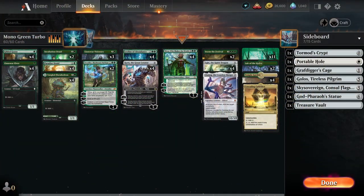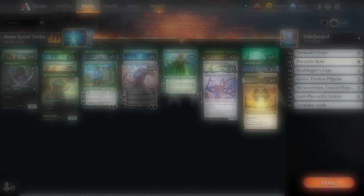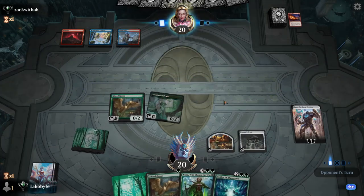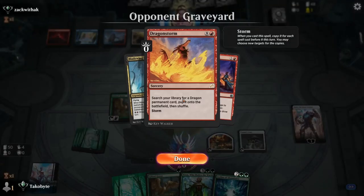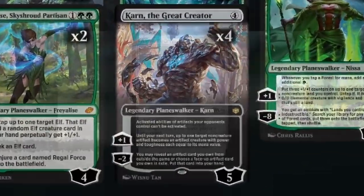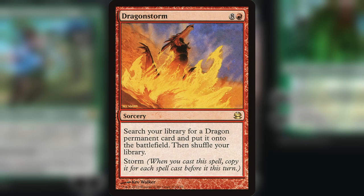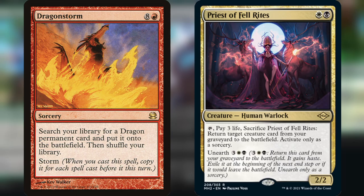Let's talk about what is so great about this deck. First, being able to mainboard a graveyard hate that is playable is huge in this format. Well, technically I'm not mainboarding a graveyard hate, but I can play Karn into Tormod's Crypt, which can answer things like Dragonstorm or Reanimator, which is a very popular combo deck that utilizes the graveyard.